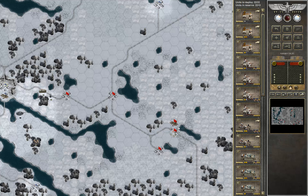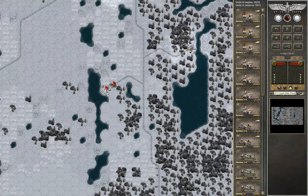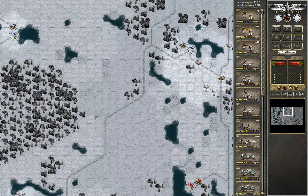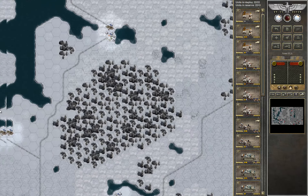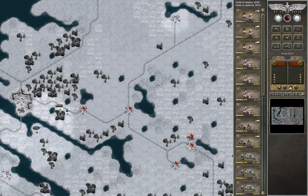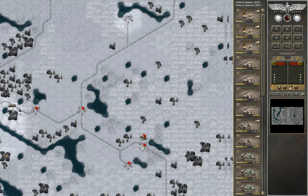The Soviets seem to have cities and an airfield here in the middle as well. So the map is kind of divided — I have the northern part and west, and they have the south and east.